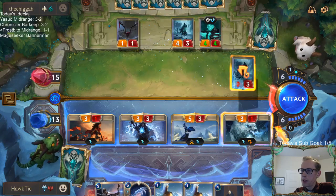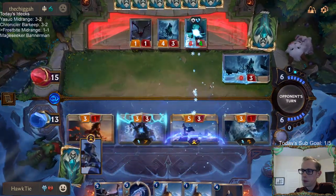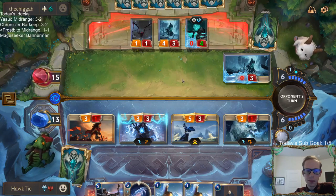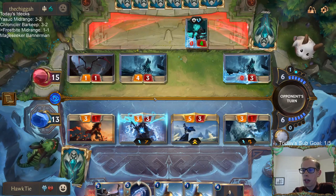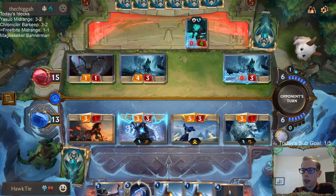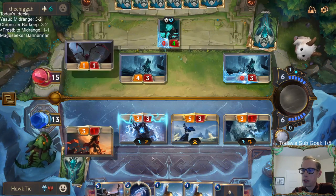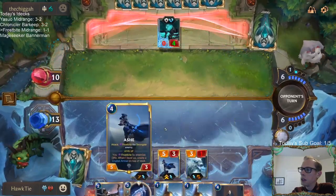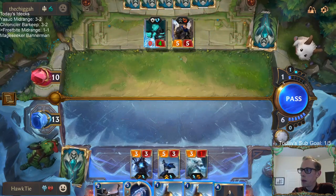They block Ash, I Flash Freeze this. I don't think there's going to be any update before the new set. I don't know what that block was about — do they not realize this has Quick Attack? Do they just want to jump block? I was thinking maybe they had They Who Endure.